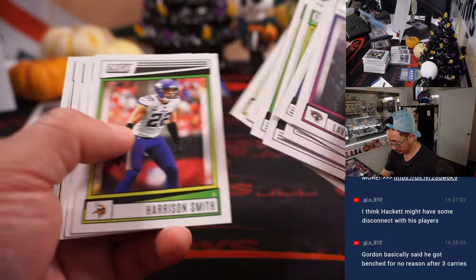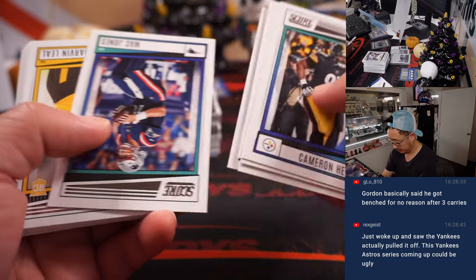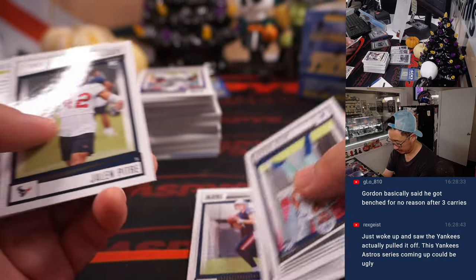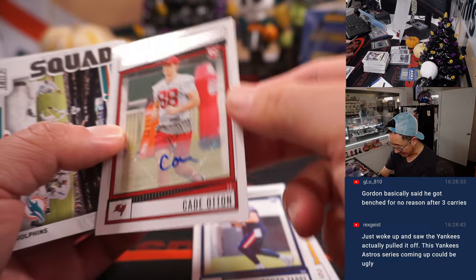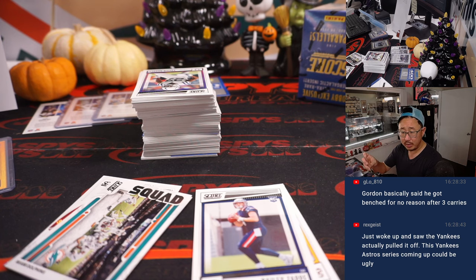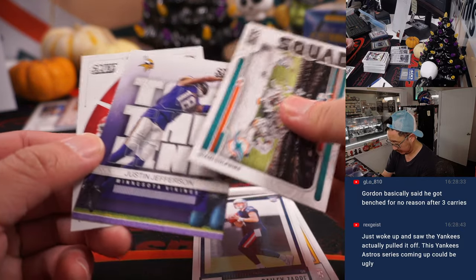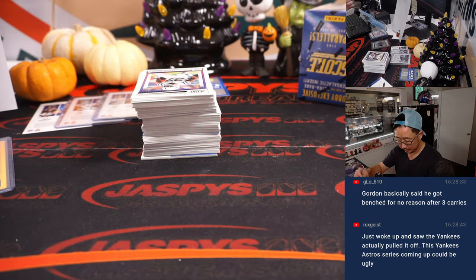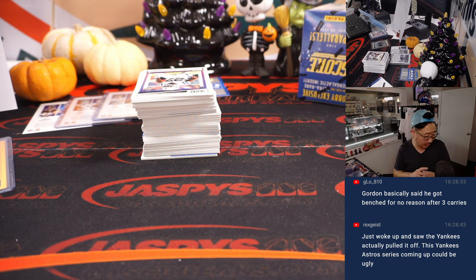Max Crosby, and we've got a Cade Otton going to the Buccaneers, NFC South, Chris Maxwell. Rex just woke up and saw the Yankees actually pulled it off.